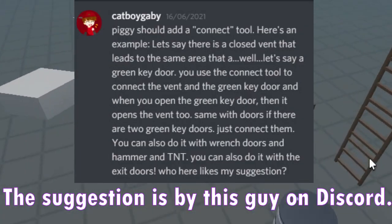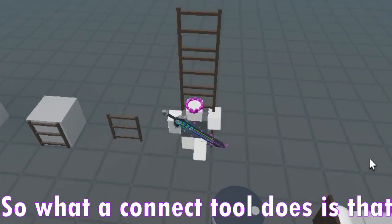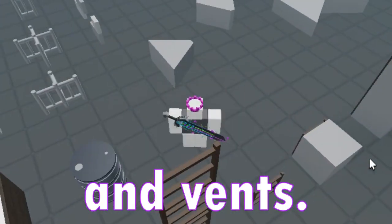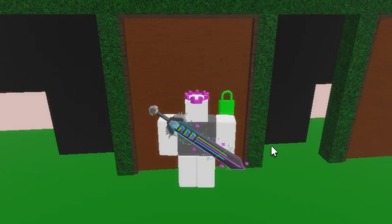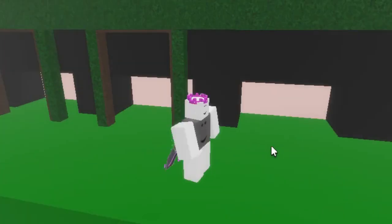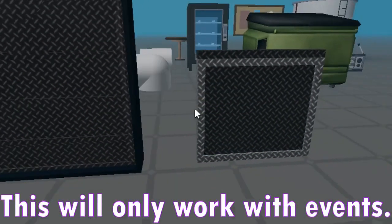The suggestion is by this guy on Discord. What a connect tool does is that you can link doors with other doors and vents. For example, when you open a green door, another green door also opens at the same time. The same with vents. All you need to do is connect the selected events with the connect tool. This will only work with events.